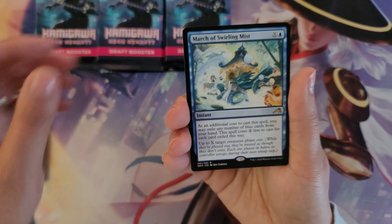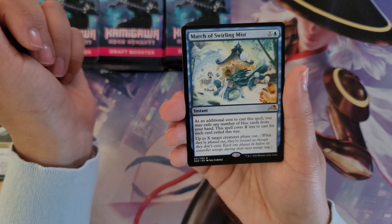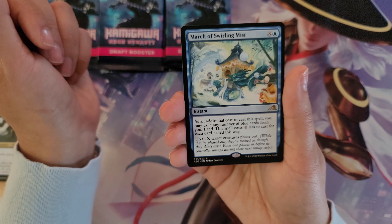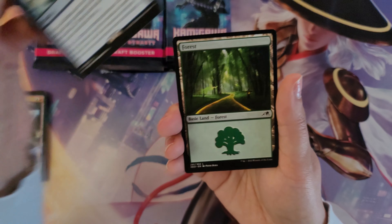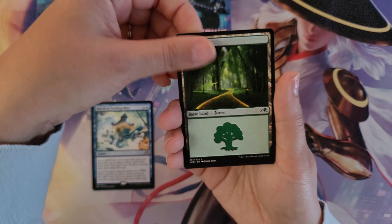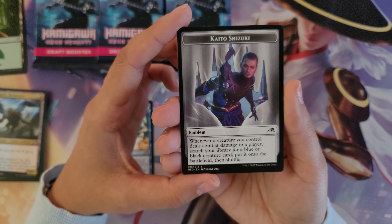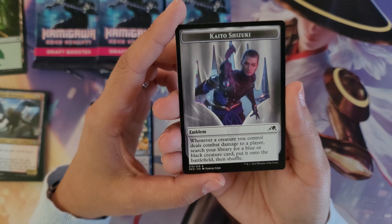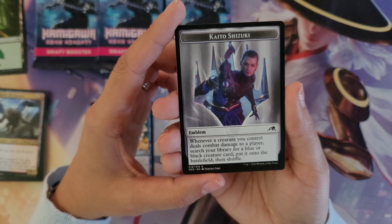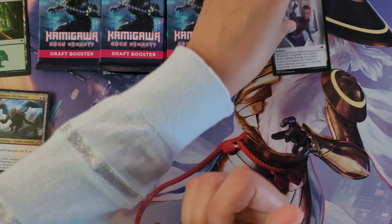It's an instant. As an additional cost to cast this spell, you may exile any number of blue cards from your hand. This spell costs two mana less to cast for each card exiled this way, and up to X target creatures will phase out. There's a Forest for the land in the pack and a token I have not yet gotten — a Kaito emblem. Whenever a creature you control deals combat damage to a player, search your library for a blue or black creature card, put it onto the battlefield and shuffle. Super cool.